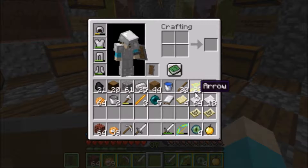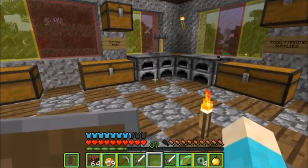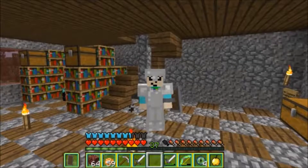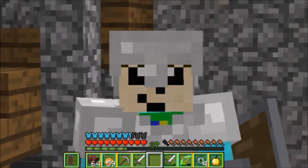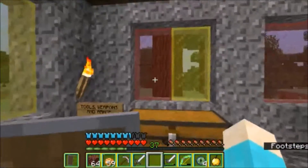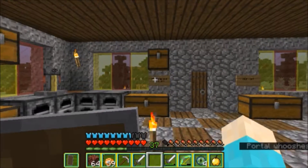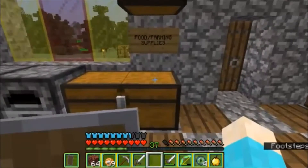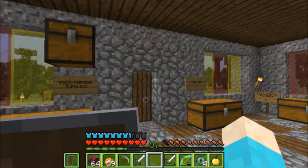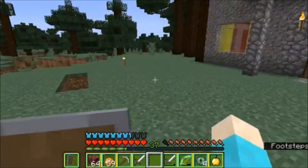I'm bringing some extra enderpearls, some maps, and I've got a fancy bow and arrow. I made a custom resource pack for this survival series, and I also added Optifine, so now I have the zoom, dynamic lighting where if I hold a torch it lights the world up, and the glass panes connecting properly. The resource pack doesn't change too many normal Minecraft aspects - just a few things. I'll cover all that in a resource pack showcase video, which probably already went up before this one, so you probably already know about all this stuff.